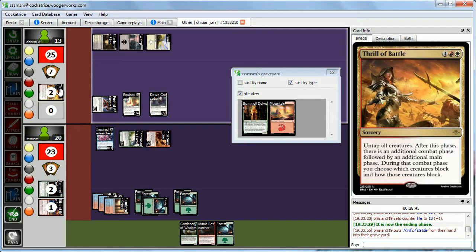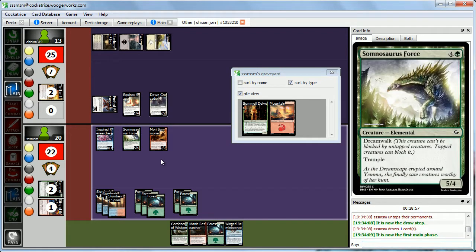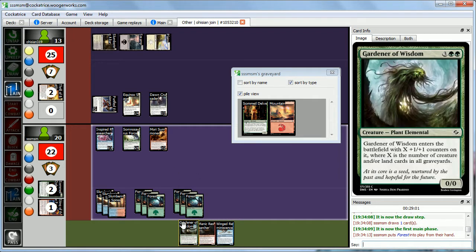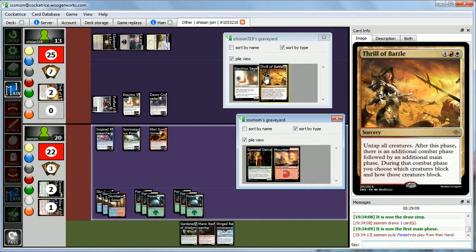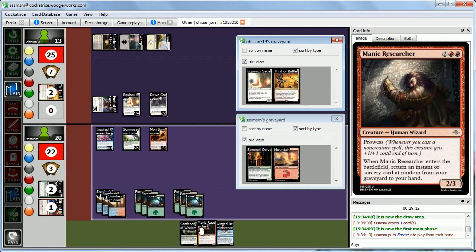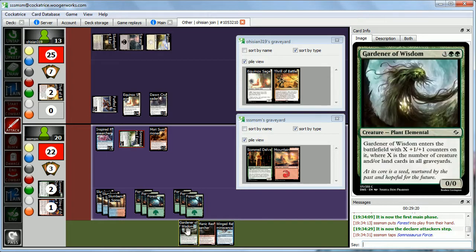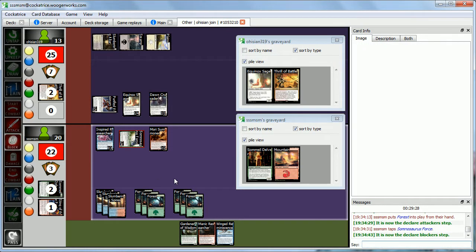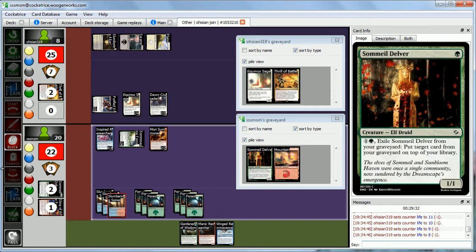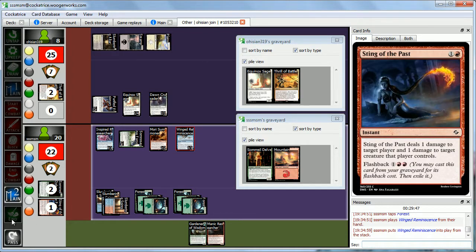We draw Ingram Niscence. Abby's graveyard has creature, land, creature, sorcery — so he'd be a 3-3, fine. We'll play that post-combat. We attack with Somnosaurus Force — Abby takes it. In our second main we count 1-2-3-4-5 mana and play Winged Reminiscence — a 3-3 flyer. Pass the turn. We could have killed Dawn Crusader and attacked with Mori Summoner, but Abby would probably just block and we didn't have great ways to punish that.